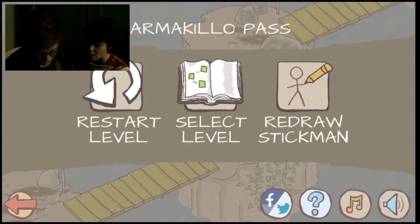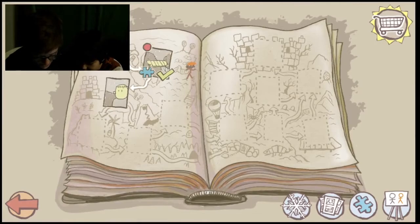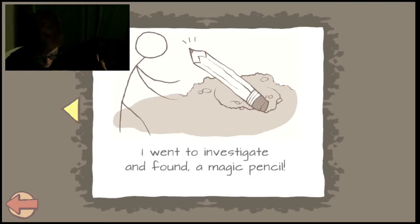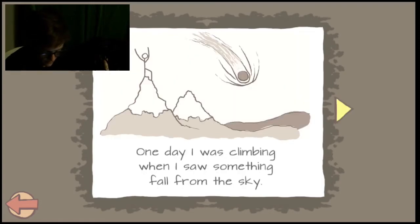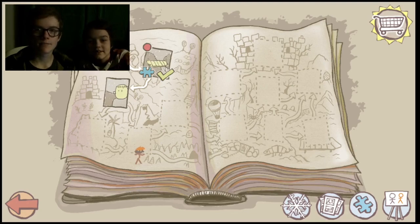I think we can leave now. No! Select level. You are a jerk. Let's read the page. One day, I was climbing when I saw something fall from the sky. I went to investigate and found a magic pencil. Interesting. And that's it. That's all. How long has it been? Fourteen minutes? Good time to end an episode. No. Yay! We'll do part two another time. Goodbye!